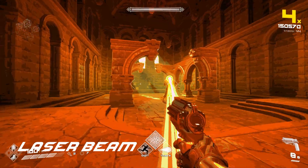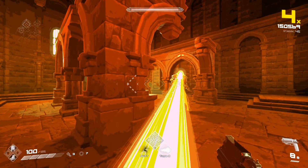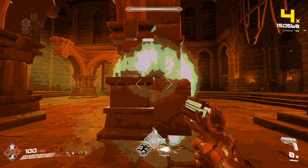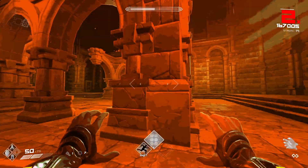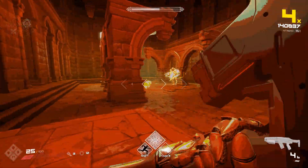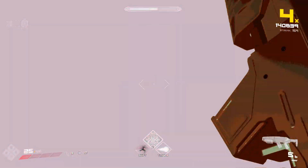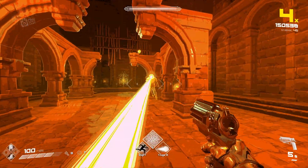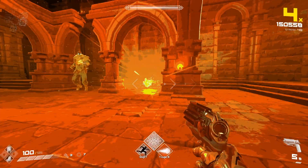Laser beam: Ymir will raise his left arm up — the one with the scepter — and charge up a laser beam that tracks your movement. The laser does more and more damage the longer you're exposed to it. Face tanking the whole thing will likely end your run. There are two ways to avoid taking damage. The regular way is to use the charge-up time to hide behind a pillar or wall. You can time when he will start the actual laser by listening to the little ticking noise that is made to warn you.